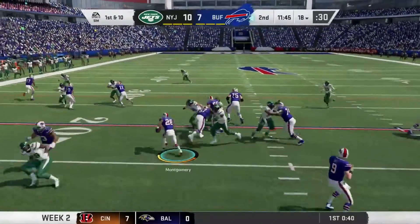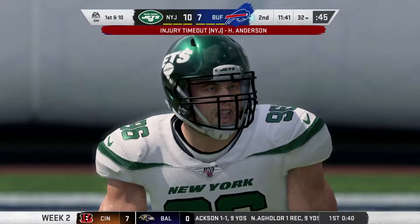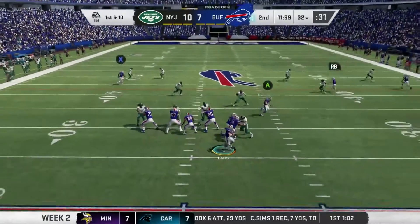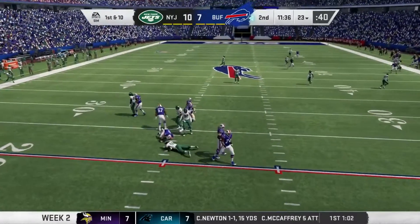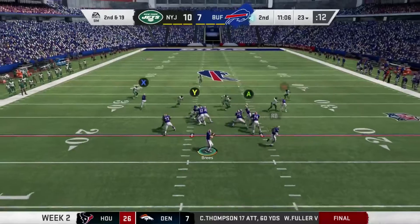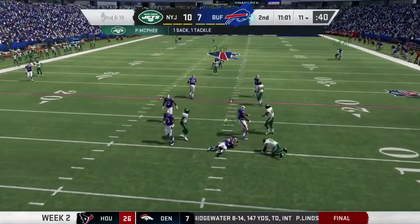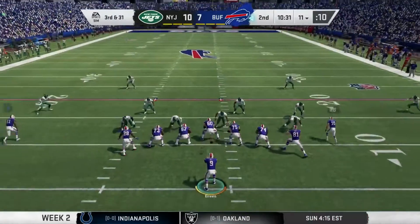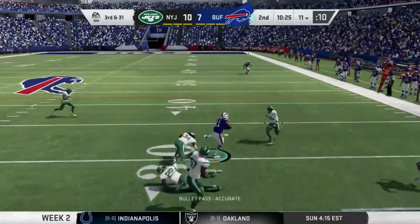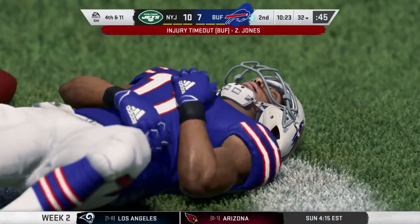Play action, looking downfield — Brees has time, nothing but time, going for the end zone, but it's in traffic. Lucky that isn't picked off by Tredavious White. After that field goal, we get the ball. Anderson on the line for the Jets is shaken up. Play action, looking downfield — pressure's there. That's Polite — he really got in our faces last season. Back-to-back sacks by Pernell McPhee. Third and 31 — Jones spinning off the tackle gets back to the line of scrimmage but is shaken up.